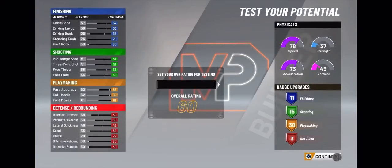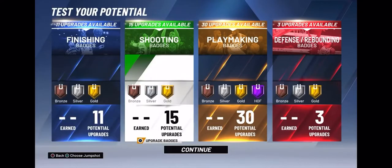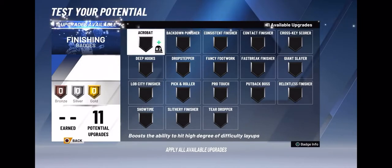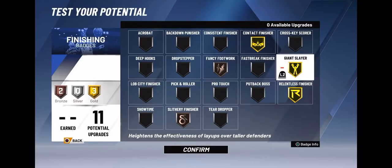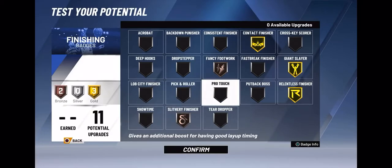The funny thing is it says I've built a slashing playmaker, but that's not how I'm gonna be playing it. When I upgrade my player, it says I don't get an 80 driving dunk until 99 overall — I'm not sure if you can upgrade whatever attributes you want whenever you want, we're gonna have to figure that out. But my player is still insane: 11 finishing upgrades, 15 shooting, 30 playmaking, and 3 defensive. My player is gonna be very well balanced.